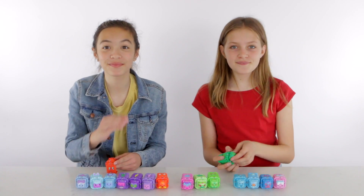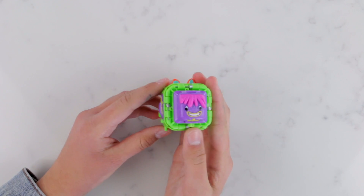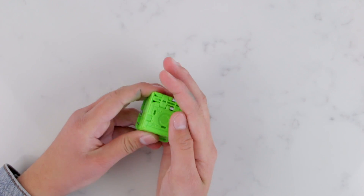Let us show you how they work. Remove the Kuroba's face, next secretly select rock, paper, or scissors, and then pop the face back on. In order to get them ready to battle, fold the body over the face, then bring the sides in to give it a hug. Then lift up the feet and click it into place.